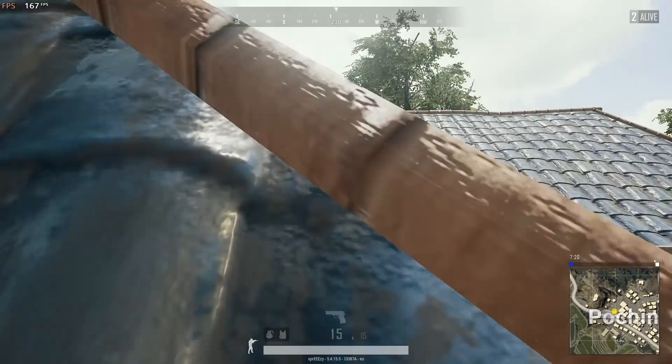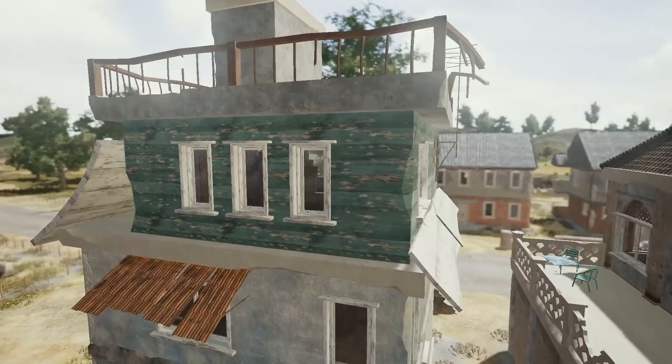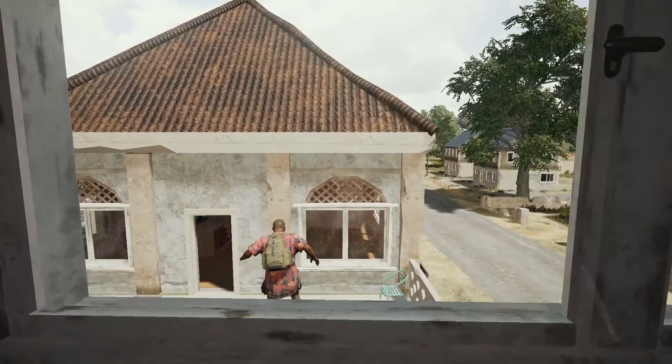To execute this one you have to hit the best crouch jump through a window of your life. To go from the third floor straight to Taliban you need to maintain the momentum of your jump while going through the window. This jump requires a lot of skill but also a lot of luck.